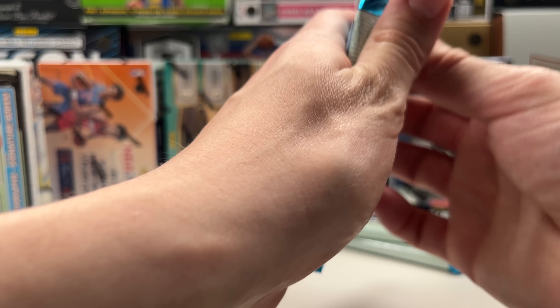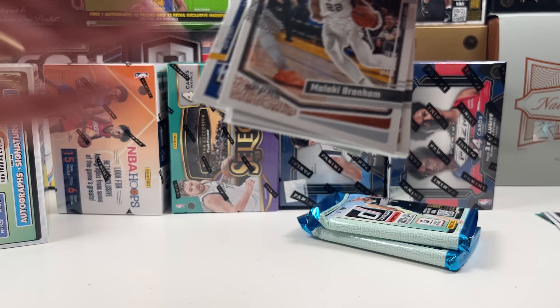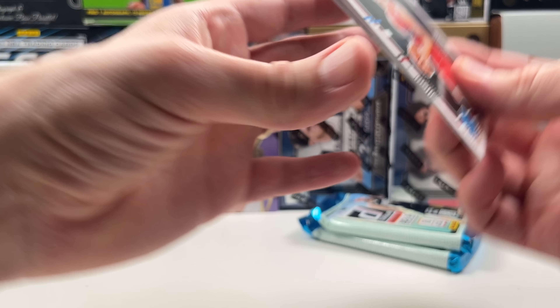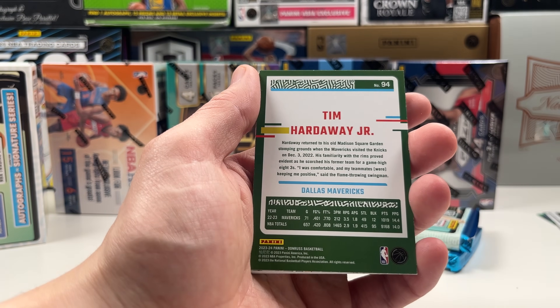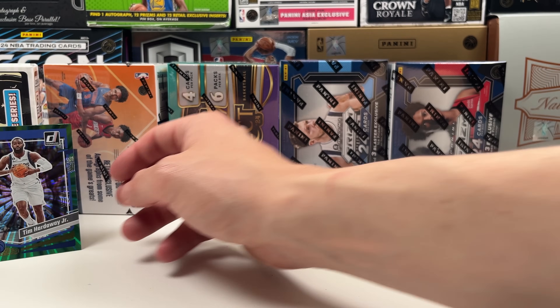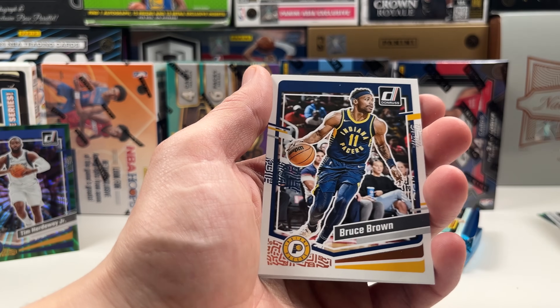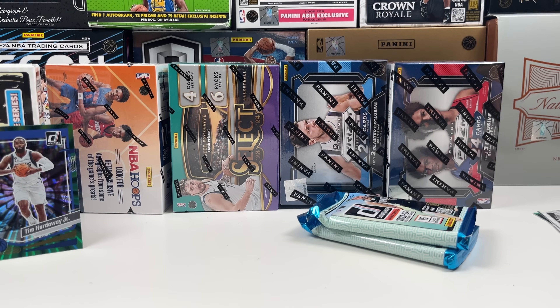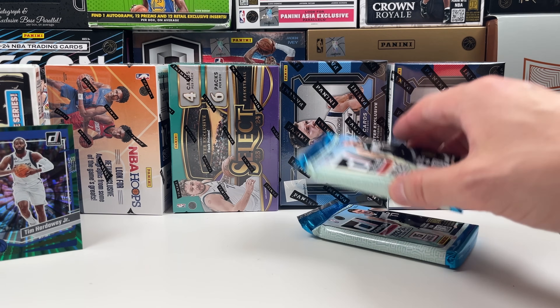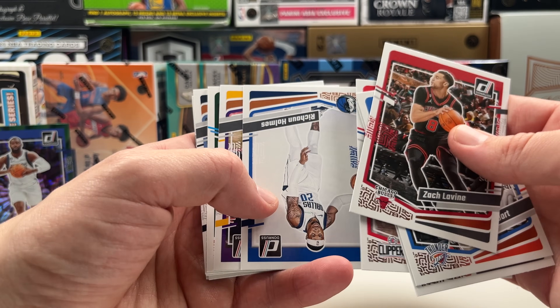That's probably why this is the cheapest one — nothing too crazy. The green lasers aren't very exciting unless you get a Luka or a Wemby. Then we have a Grady Dick rookie — I like that. We got a Timmy Hardaway Jr., and that's my best pull so far. Then we have a Bomb Squad insert — I do like that insert, so getting a numbered card from it was pretty good. Bruce Brown, and then more base.